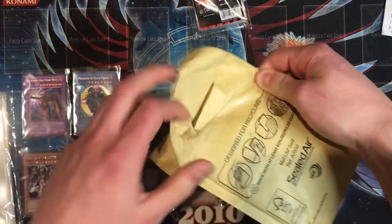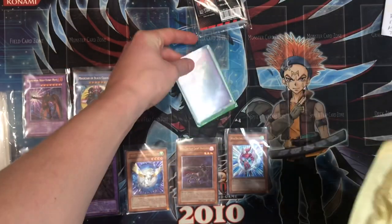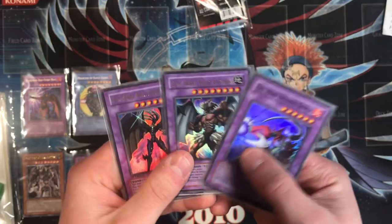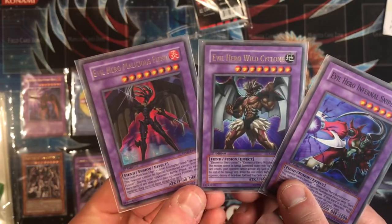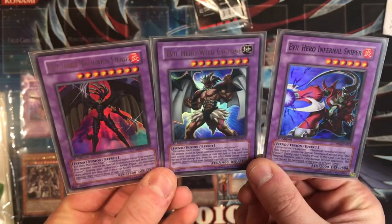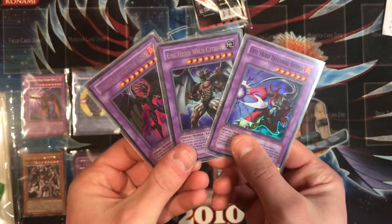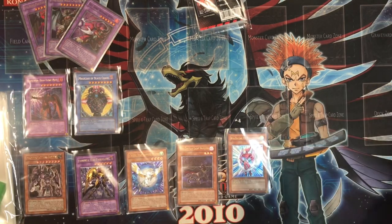Next piece of mail — some Evil Heroes, packaged relatively awfully but at least they are sleeved. We have Evil Hero Infernal Sniper, Evil Hero Wild Cyclone, and Evil Hero Malicious Fiend from the Duelist Pack: Jaden Yuki 2. When the Evil Heroes came out to play, so did these three bad-boy fusions. Really nice — didn't have these for my collection before. Picking them up adds some Evil Hero madness.